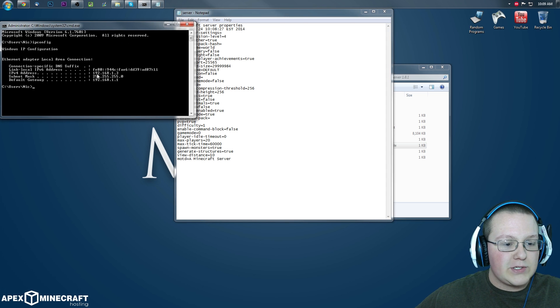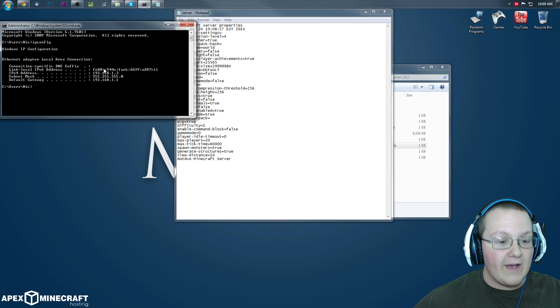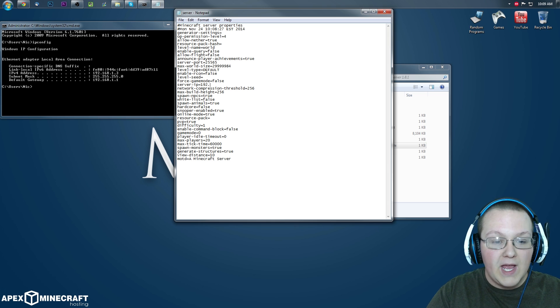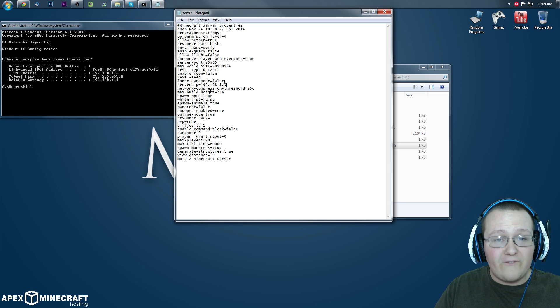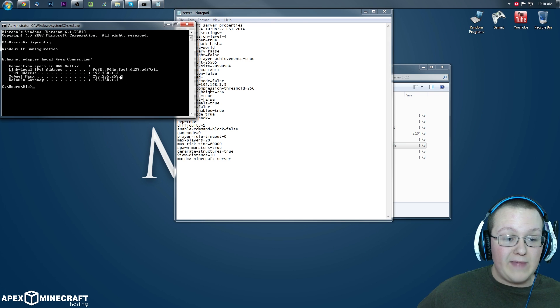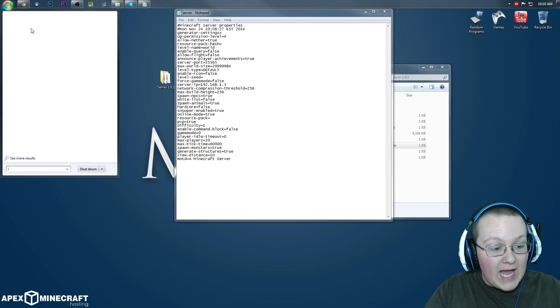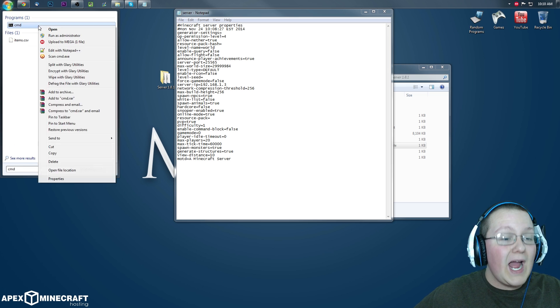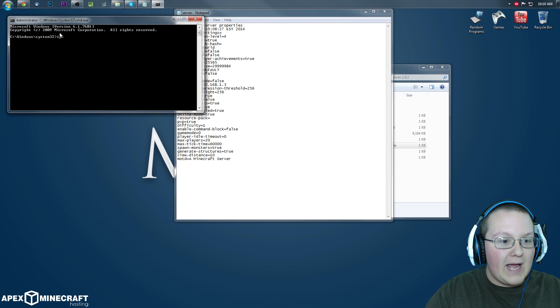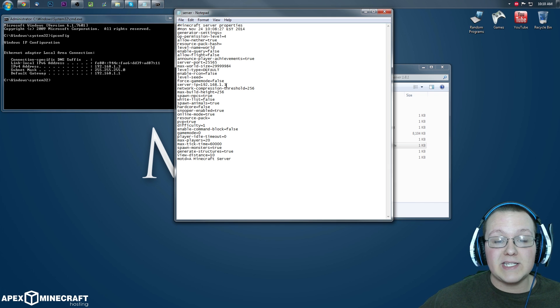Once server.properties is open, we want to find 'server-ip', which is about halfway down the list, and type in our IPv4 address. So whatever is next to the IPv4 address in ipconfig — in my case that's 192.168.1.3, for you it's probably something completely different — just copy whatever number is next to IPv4 address. If you are on Windows 8, hit the Windows key, type 'cmd', then right-click on it and run as administrator, then type ipconfig and it will work. Once we've got our IPv4 address entered there, go ahead and hit File, Save, and close out of server.properties.